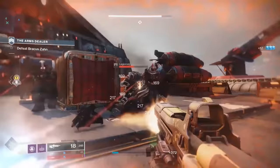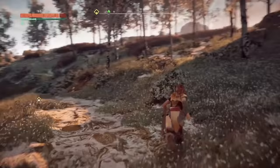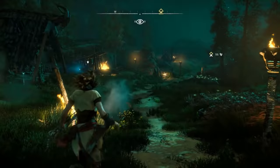Flow is not exclusive to games — it happens in many things in life. All it requires is a challenge that meets three requirements. Number one, you must be performing a challenging activity that requires skill. Number two, the activity must provide clear goals and feedback. And number three, the outcome must be uncertain, but it must be able to be influenced by your actions.